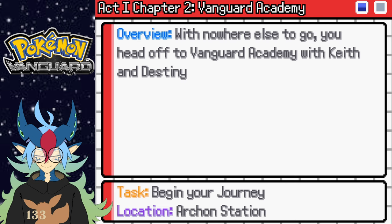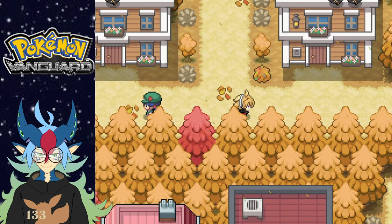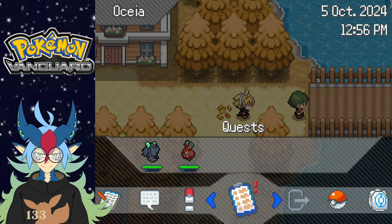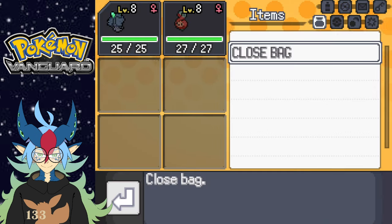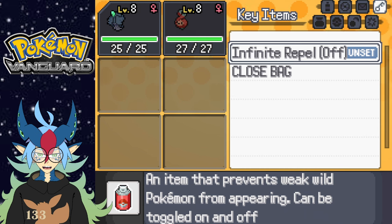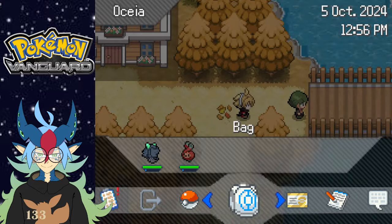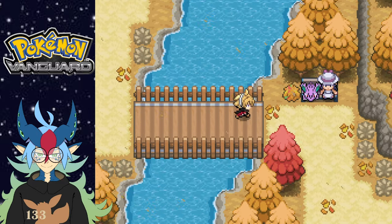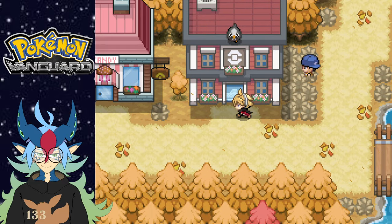The quest says: with nowhere else to go, you head off to Vanguard Academy with Keith and Destiny — Archon Station. But where is the station? That's the real question. Let me check if I have a map. Encounters, quest... I don't have a thing. Do I have one in my bag? I forgot I had that. Berries, items, key items. Is this place in town? I don't think it's in town. Let me go into the Pokemon Center and check.